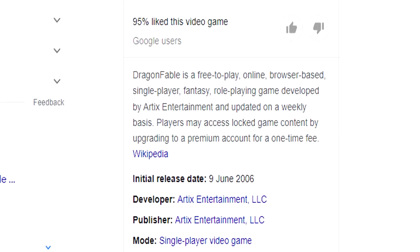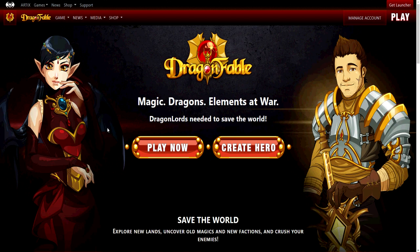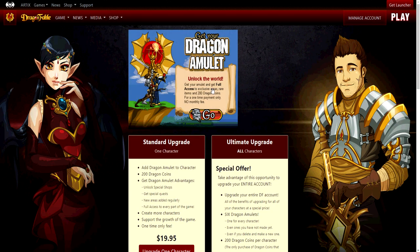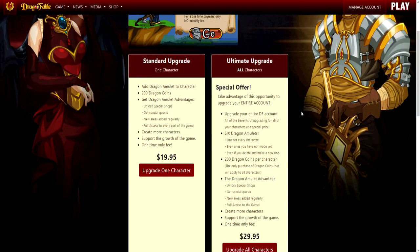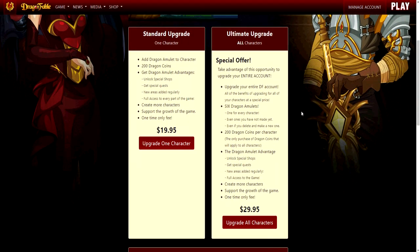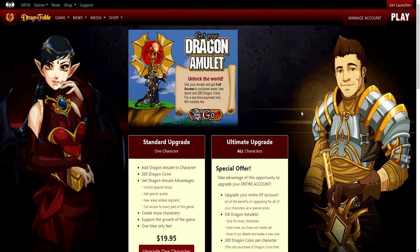DragonFable was first released in 2006 and is now 16 years old as of 2022. A Dragon Amulet is a one-time payment of $19.95 USD to basically unlock the entire game, save for DC items which are bought using the game's premium currency. In order to find out whether a $19.95 one-time membership fee is worth it in a game that is 16 years old, we first have to see what benefits a Dragon Amulet gives us.